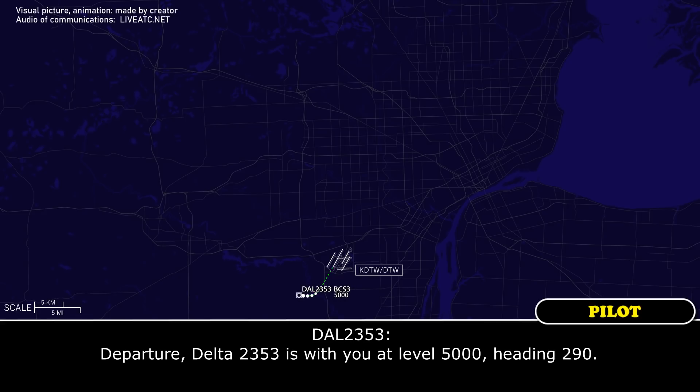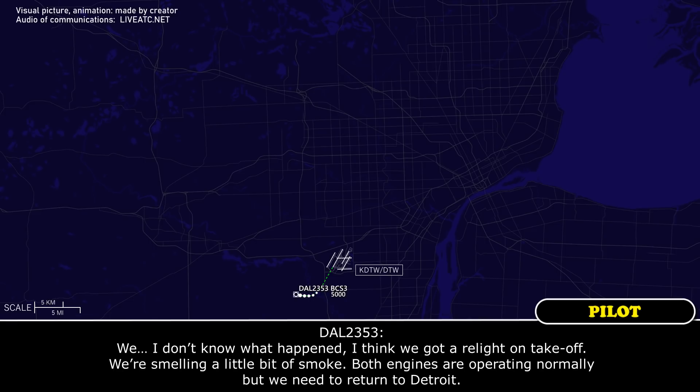Departure, Delta 2353 is with you, level 5000, heading 290. We — I don't know what happened, I think we got a relight on takeoff. We're smelling a little bit of smoke. Both engines are operating normally but we need to return to Detroit.